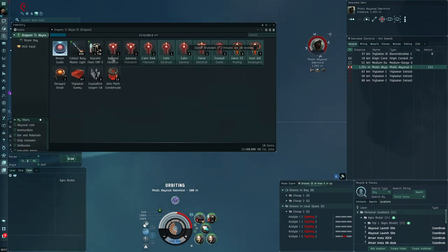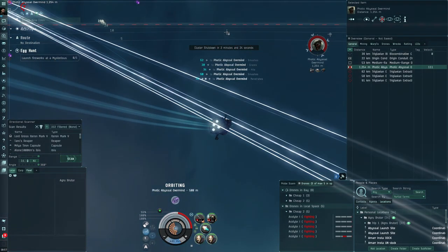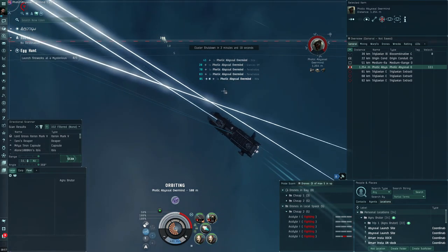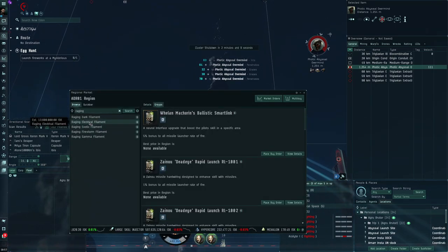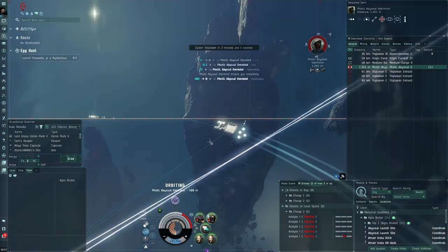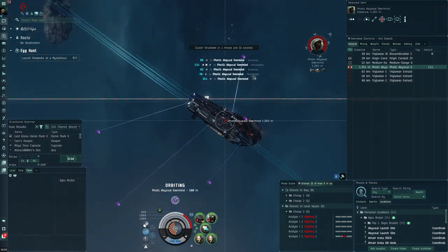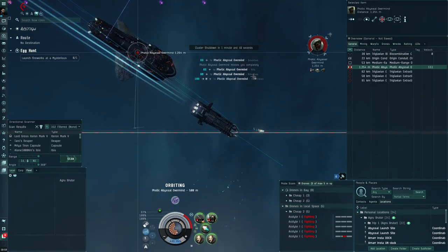It's about time to sell this loot — we've got almost the whole ship's worth of cargo from previous sites, like four or five million from this site. Sometimes you get lucky and find a T4 filament like a raging electrical worth 13 million, raging exotic worth 10 million, or a raging gamma for seven million. If you get one of those you've basically paid for the whole ship in one site.